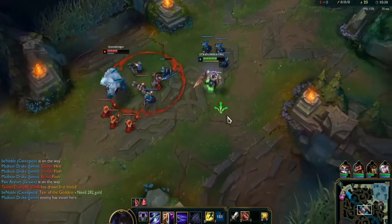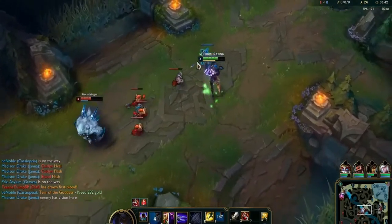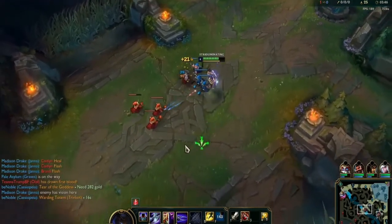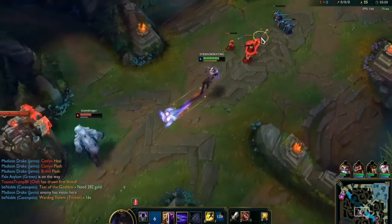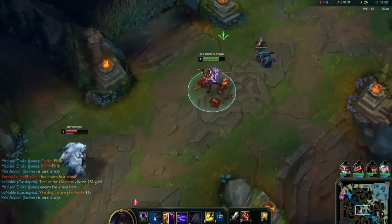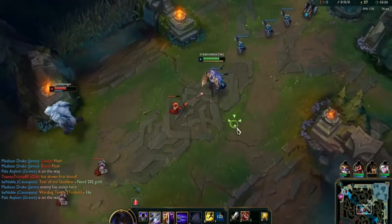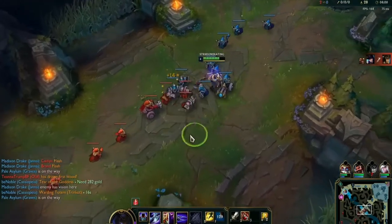Grab more CS — broken Q's, poke and hit CS at the same time. That's one big thing on Zed. If you're against casters — squishy casters such as Lux, Xerath, Vel'Koz — at level one through three and beyond, you want to be poking them outside of the minion wave simply because your Q does more damage when it doesn't hit something first.